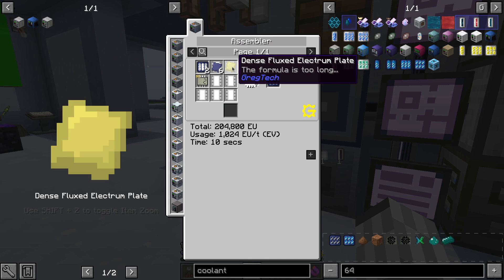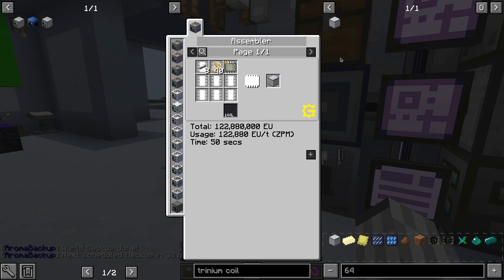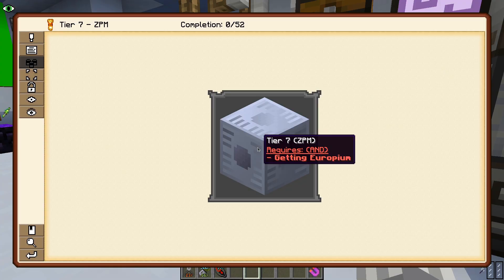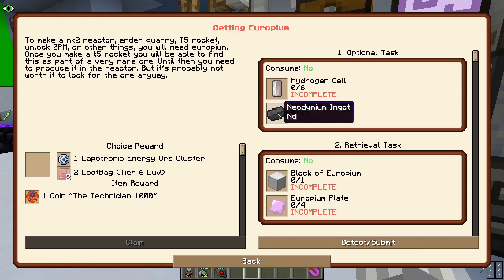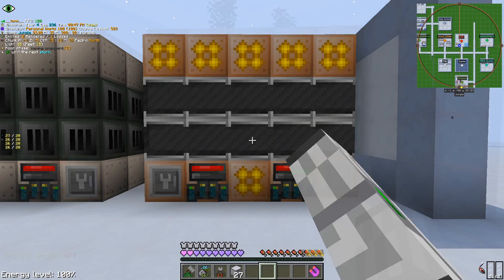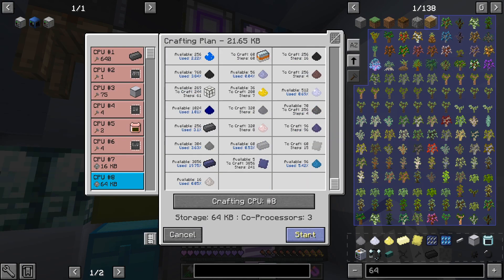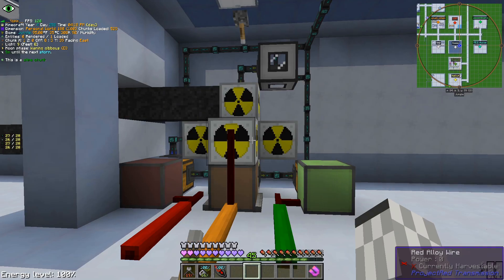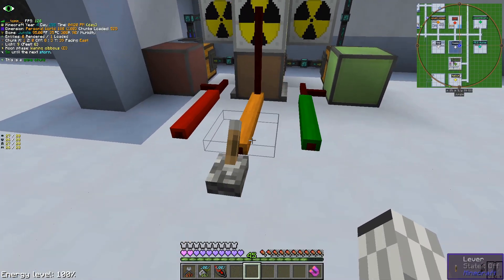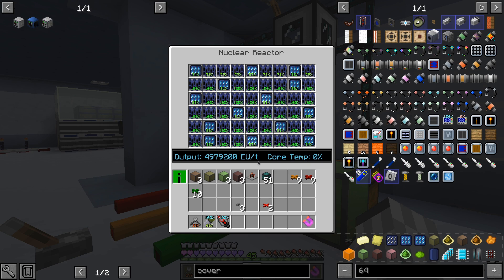The issue is that those require fluxed electrum, which has to be cooked in a ZPM trinium coil DBF. And trinium coils require a ZPM assembler. Since we already have all the requirements, we quickly rush the ZPM assembler, which we use to upgrade our volcanoes, thus allowing for the crafting of the best coolant cells. Now that we have better coolant, we can start using levers instead of buttons, and we carefully turn on the reactor and watch as it works.